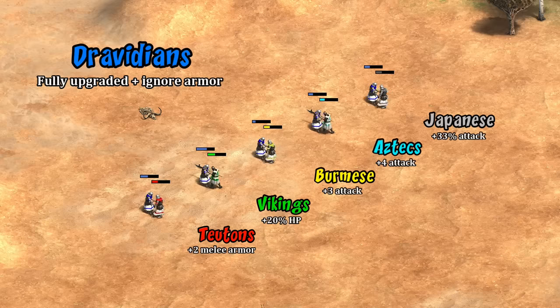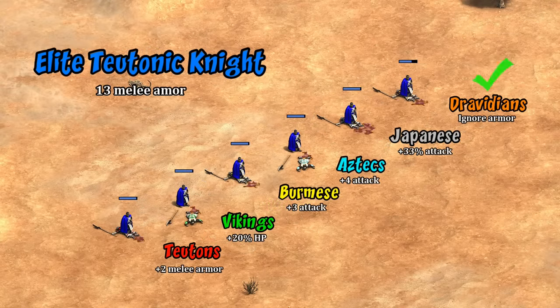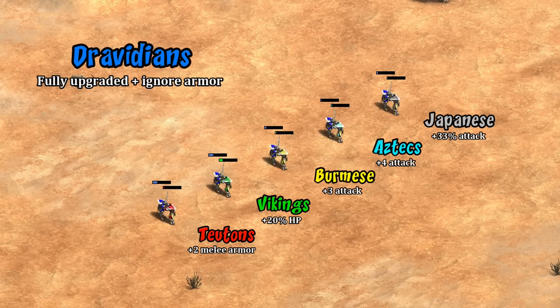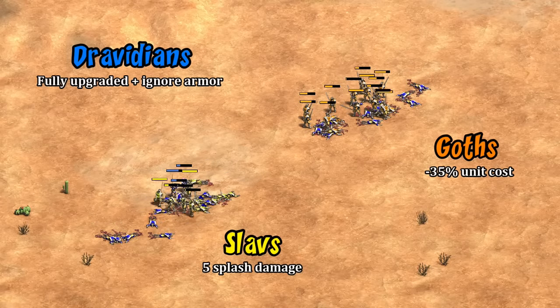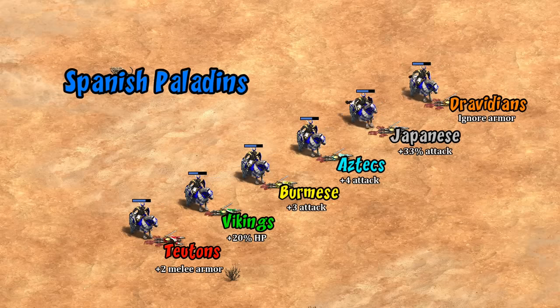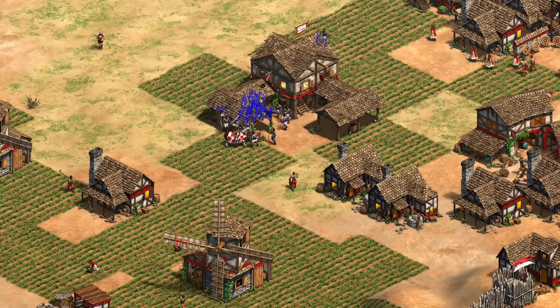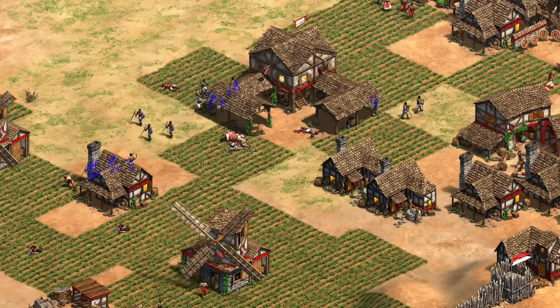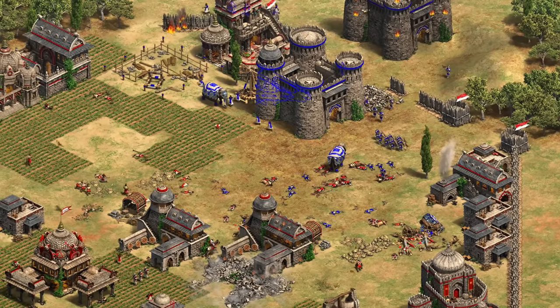Infantry are really helped by Wootz Steel. Generally they end up on the same level as top tier infantry, only outdone by Japanese, Slavs with splash damage, and Goths with their massive discount. This is effectively +3 or +4 against low armor targets and really puts them in a class of their own against very high melee armor targets - a Dravidian champion can almost beat a Teutonic Knight one-on-one. This is absolutely a tech that puts Dravidian late-game barracks units in the top tier. The unique unit is also a big beneficiary thanks to its charge attack and accompanying splash damage, so it's worth picking up unless you're committing to full archers.